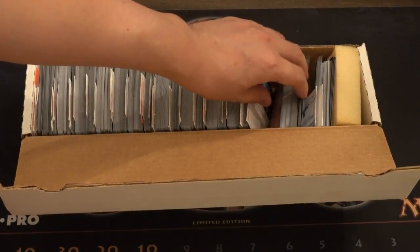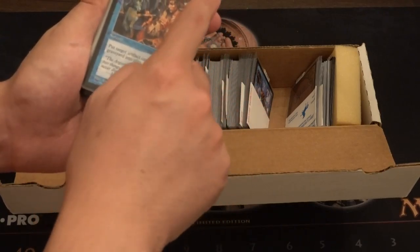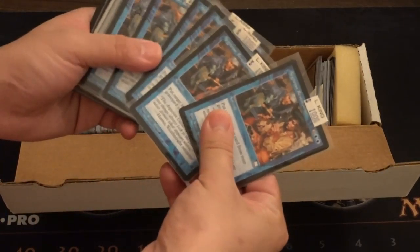Whoever got this box — I think it was Kobe — he just won. This card is very good: two double blue, return target artifact from the graveyard into play. You can obviously see EDH utility for it. He had this much of it — I don't know how many packs he opened — but it's a lot, and most of these are organized alphabetically and by color.